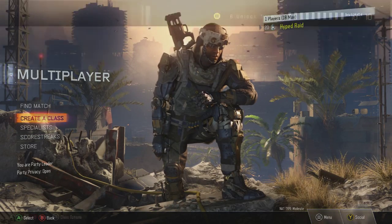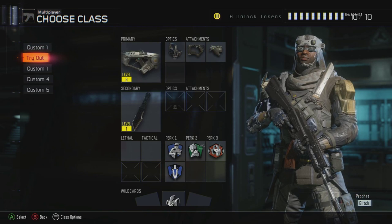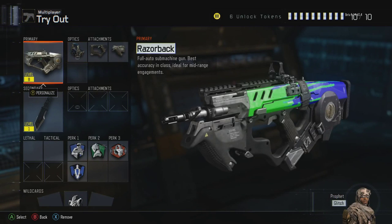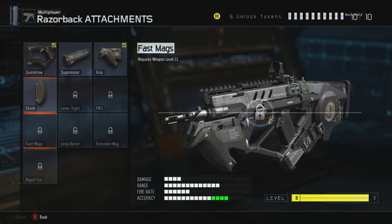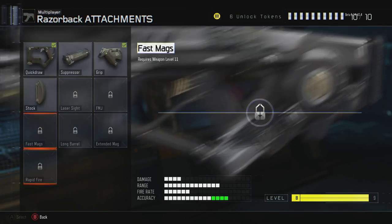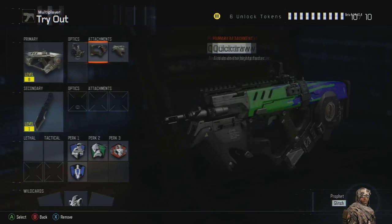Let's hop right into the class. I'm just going to start with my favorite thus far. I have the Razorback. This is honestly the best gun in the game. It is an SMG, but it's basically an assault rifle — it kills like an assault rifle, has the range of an assault rifle. I cannot wait until I unlock long barrel and extended mags so I can put this gun to the test.